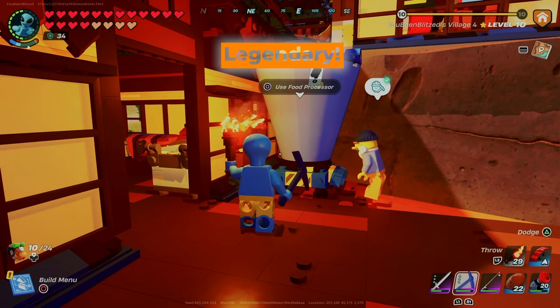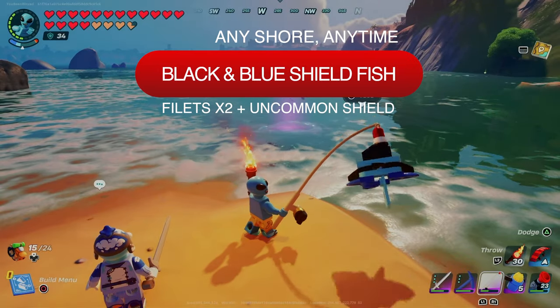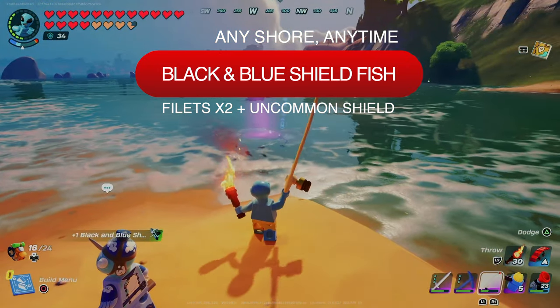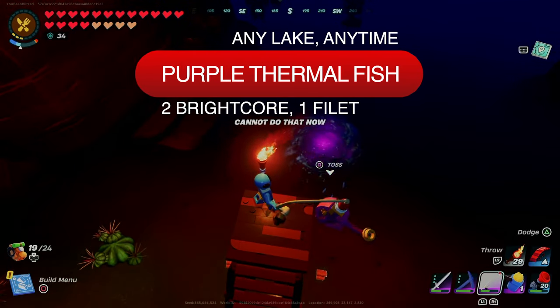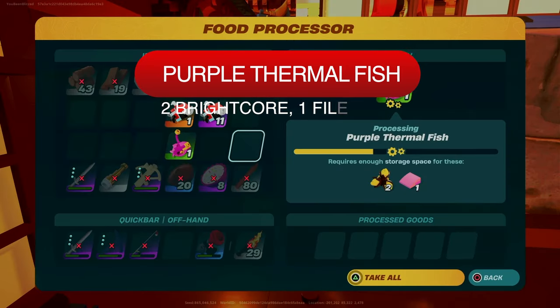The legendary Vendetta flopper will give you five fillets and five blast powder, but save it. The black and blue shieldfish is uncommon rarity and found in the grassland and dry valley shores day or night — they yield two fillets and one uncommon shield. The purple thermal fish is uncommon rarity and found in the dry valley at night, yielding two bright cores and one fillet.